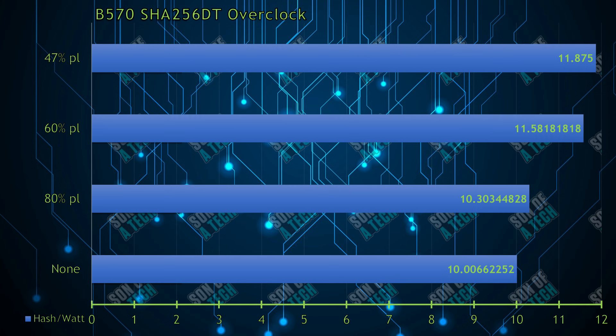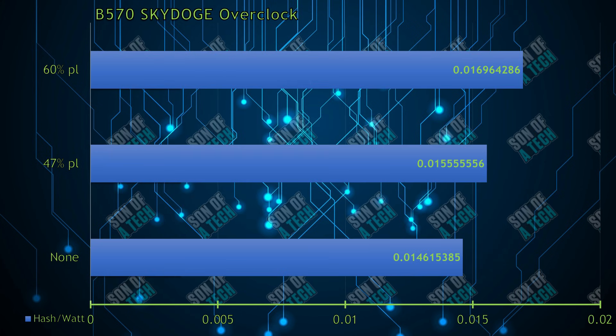SHA256tt liked cranking the power level all the way down to 47%, resulting in 1045 megahash per second at 88 watts — resulting in 11.8 megahash per second per watt for an 18% increase in efficiency over stock.